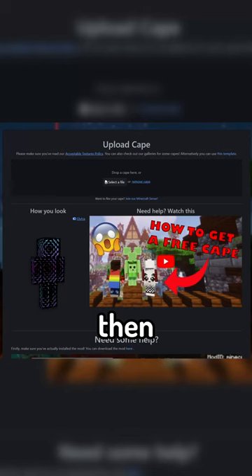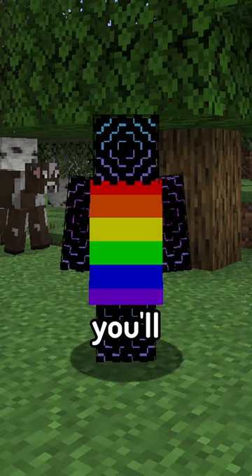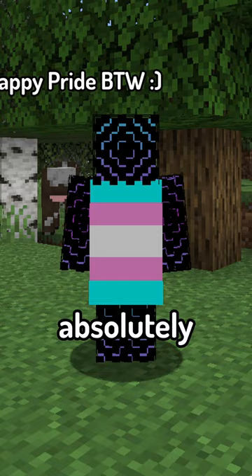The mod lets you texture a cape however you want, then upload that texture to your character on their website. Once the mod is installed, you'll be able to see your custom cape in-game for absolutely free.